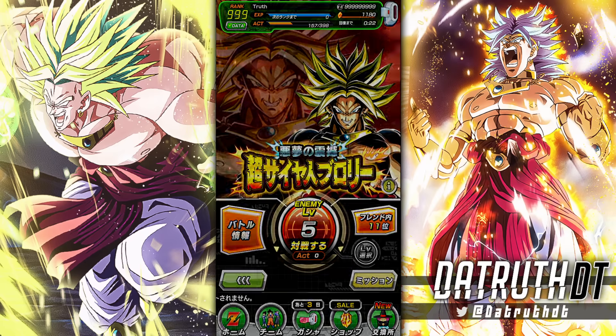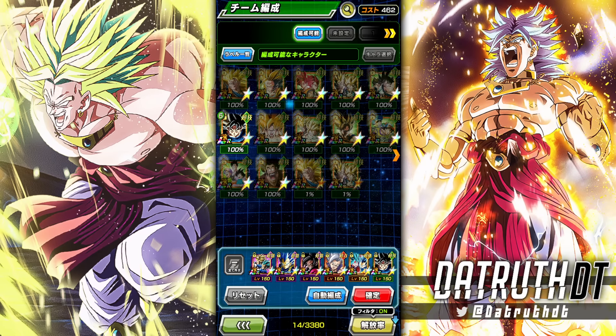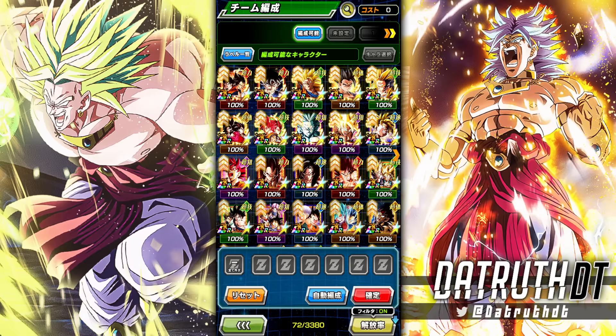This should be another super easy EZA event. If we jump over and take a look, it's Bond of Parent and Child — so easy to get that done. We want to use LRs for Bond of Parent and Child to be able to penetrate Broly's damage reduction, and for defense you need Bond of Parent and Child characters. This should be easy for most players since we have a large assortment of powerful LRs.